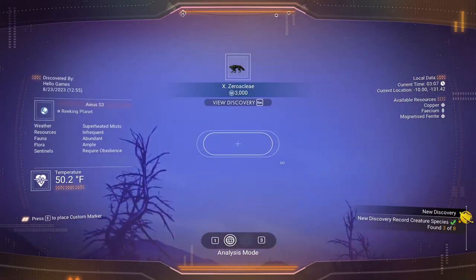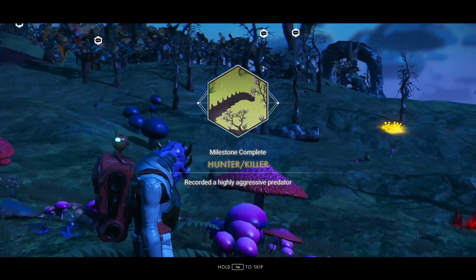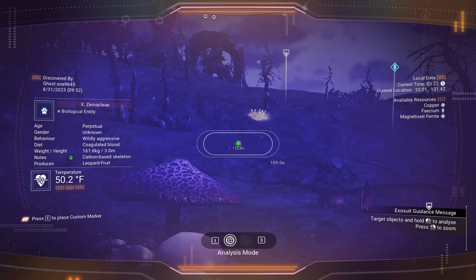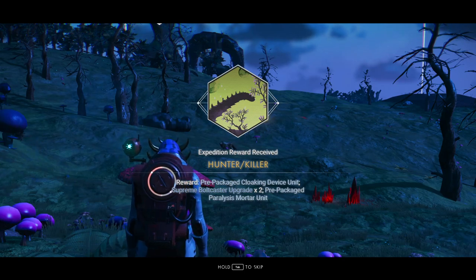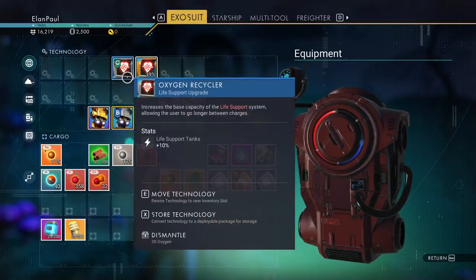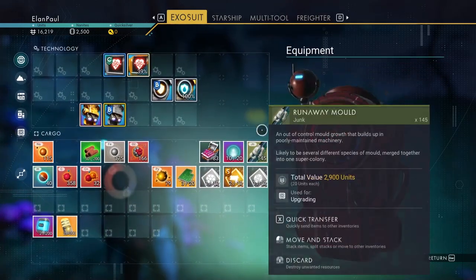Hunter killer — record a highly aggressive predator? What did I just record? It must be this guy — wildly aggressive! It doesn't give us the PAV rating directly, but let me check. We got it: over 27.5, I suppose he is. We got a bolt caster upgrade and a prepackaged paralysis mortar unit — we'll need that. We want to stay away from him because he'll probably attack us. Can we build our bolt caster yet? We need chromatic metal and three tubes, so we'll hold off on that.